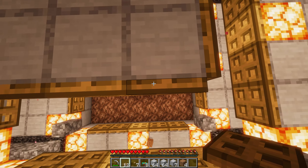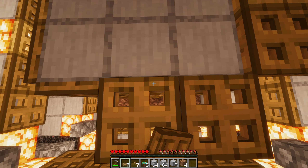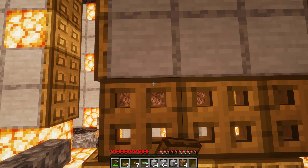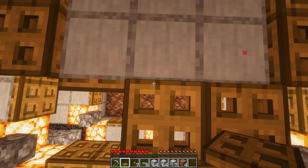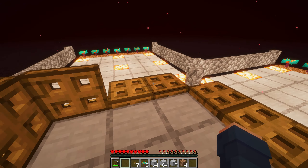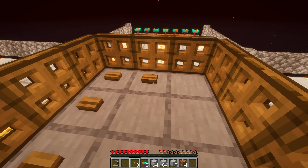Next, in the center place 12 trapdoors on the inside of the center block. Flip the trapdoors up and place 7 buttons like this on the inside.